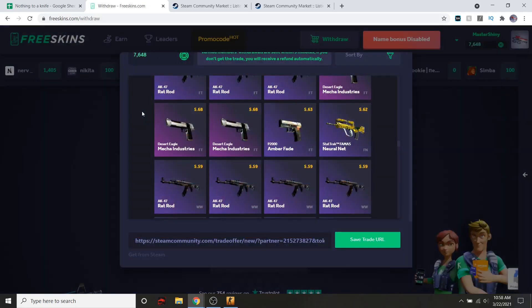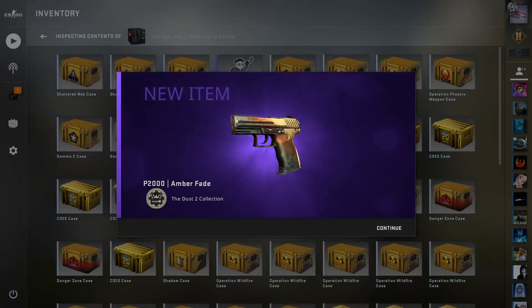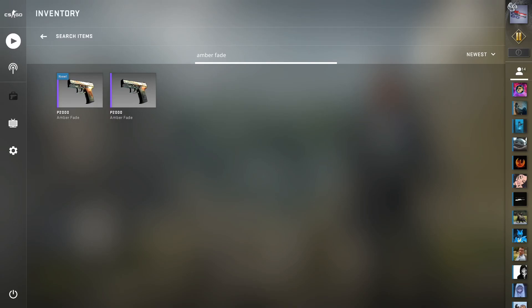For our last site of the day, we're over here on FreeSkins and we've got about seven dollars in the balance as well. I'm probably going to go ahead and cash out this P2000 Amber Fade - if we head over to the market there's one listed a little bit cheaper, but otherwise it's going for around $6.20. We already got one of these in the inventory and I'm thinking about selling both. After probably the most painful experience I've ever had with one of these websites, we've got our P2000 - I'd recommend not using FreeSkins. This took a while and everyone over there is just not helpful in the slightest. But we do have two Amber Fades now, which is extremely good.